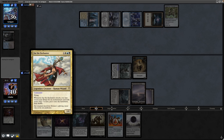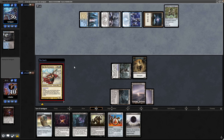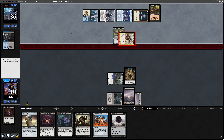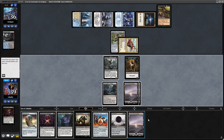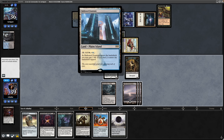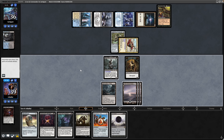Our opponent seemingly second-guessing whether or not to cast Xur the Enchanter, but decides on it anyway. Xur flies through us dealing one point of commander damage, but more importantly tutors up an Enchantment — going after a Phyrexian Arena. Could have been worse. Drawing to a Swamp. We could go for Demolition Field onto this, but they'd just fix their mana with another white source. Maybe should swap this out for a Strip Mine considering it's more cutthroat 1v1.